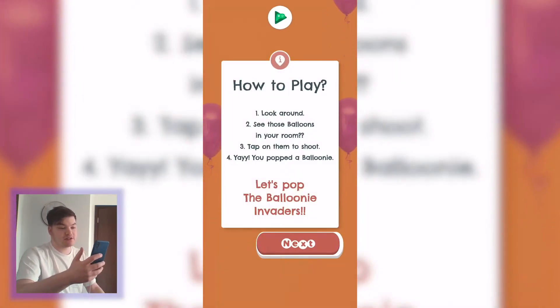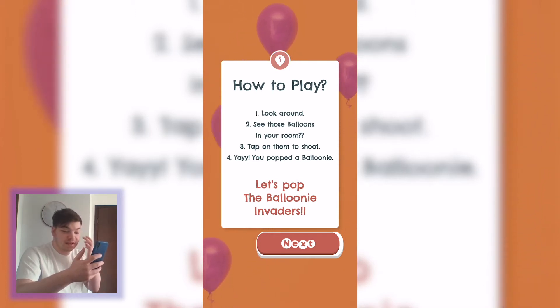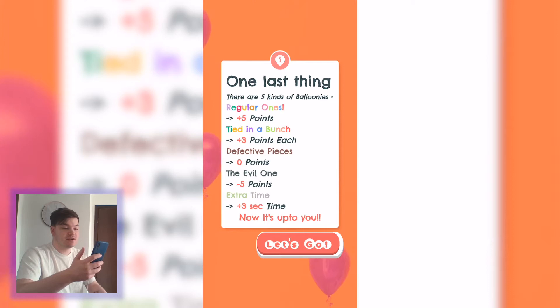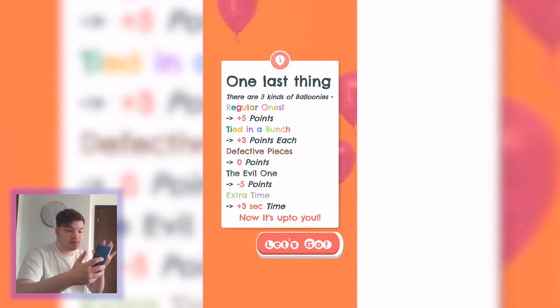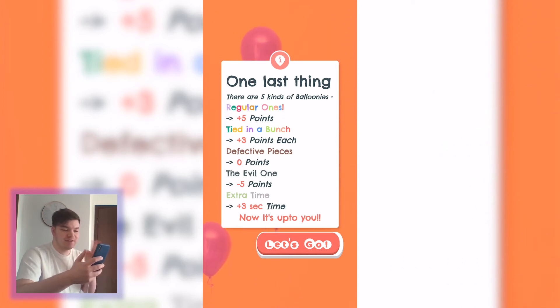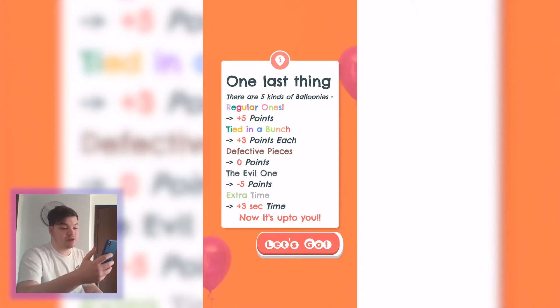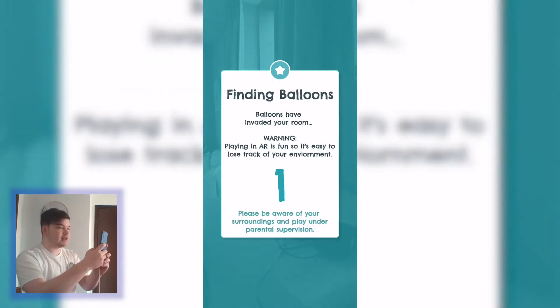I'm going to the tutorial because I haven't played this game yet. Look around, see those balloons in your room, tap on them to shoot. There are five kinds of balloons: regular ones that give you five points, tied in a bunch which gives you three points, defective pieces which are zero points, the evil one which gives you minus five points, and an extra time balloon which gives you three extra seconds.